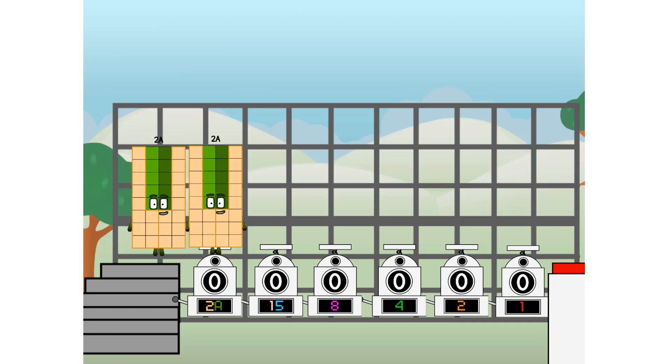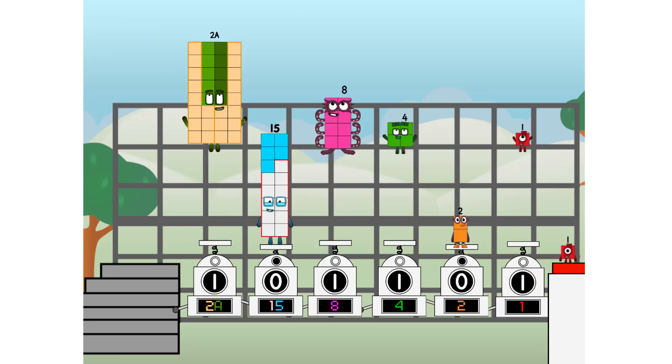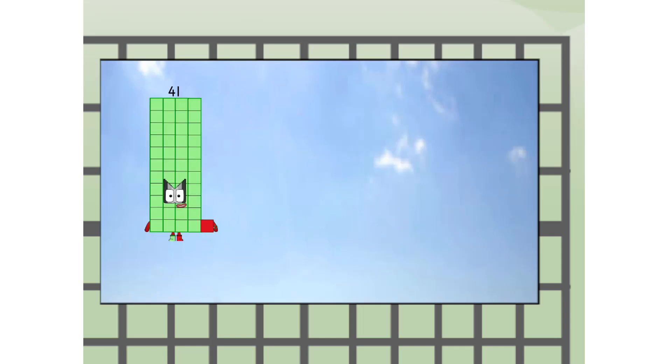First, I split in two: twenty, and fifteen, and eight, and four, and two, and one, and one more to press the big red button. Then you choose who's going up. One of me, and none of me, and one of me, and one of me, and none of me, and one of me. And fire. Three. Forty-one — way up high!